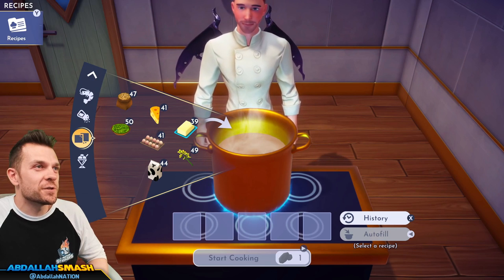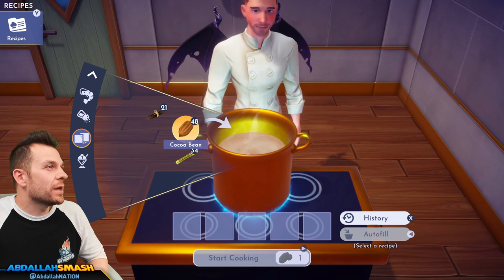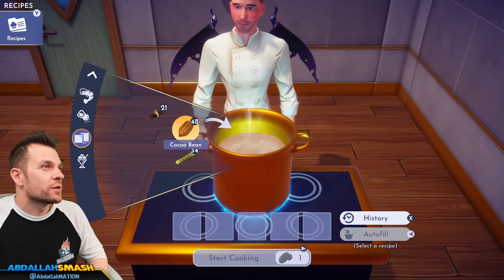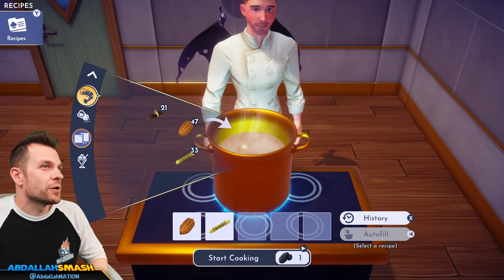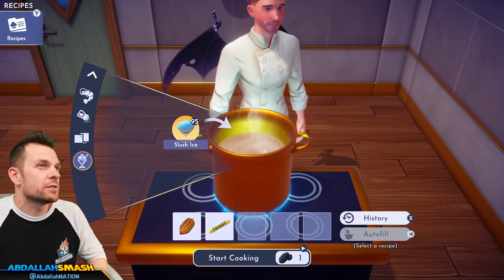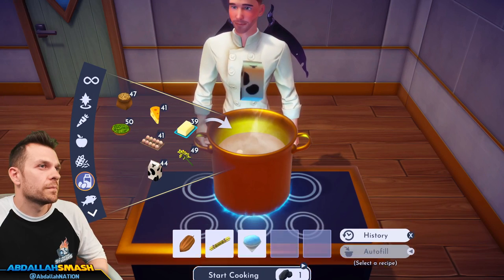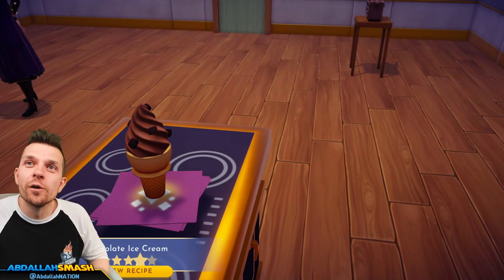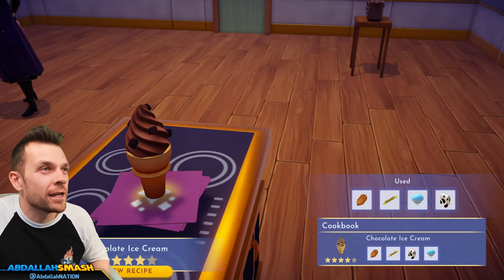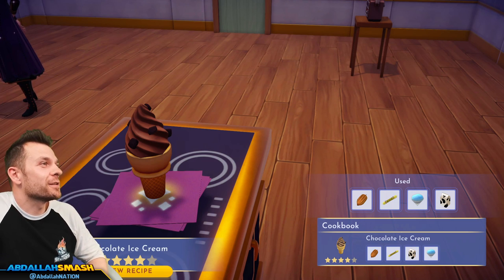Let's go a little bit of chocolate ice cream — cocoa bean, sugar cane, a little bit of milk, and a little bit of slush. That's a swirl cone with hunks of chocolate in it! That looks so good.